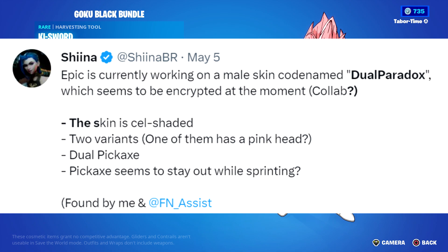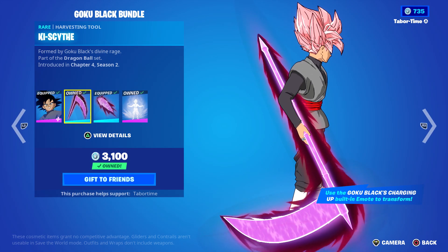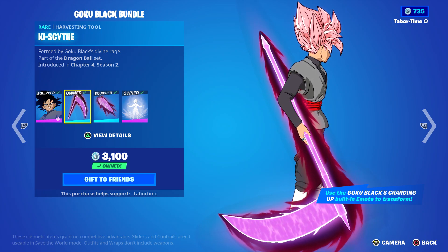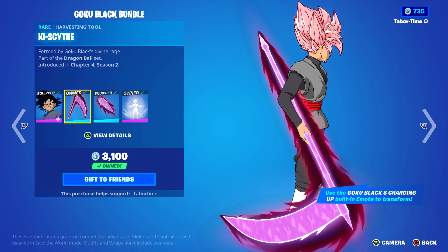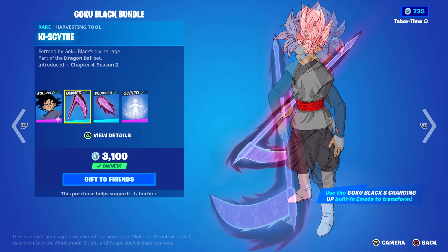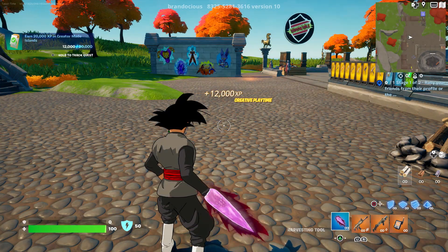Number three, he has a dual pickaxe. The fourth thing most data miners said is that the pickaxe seems to stay out while sprinting - and that's what I forgot to test. Normally when you sprint, you put everything away no matter what's in your hand - a weapon, a pickaxe, a lightsaber. According to all the data miners, his pickaxe is supposed to stay out while sprinting, and I don't think I've ever seen that before.